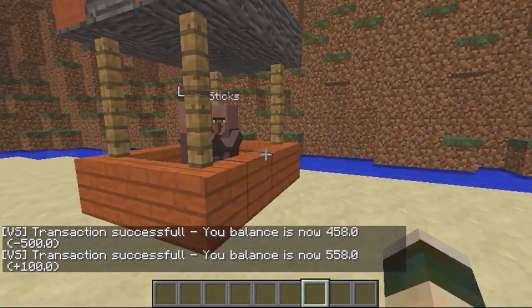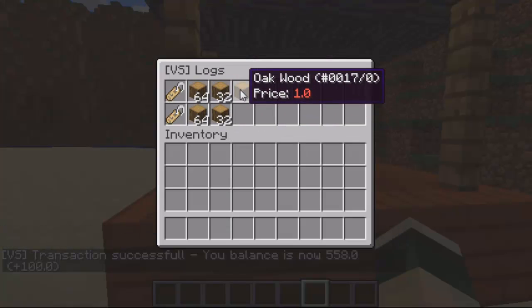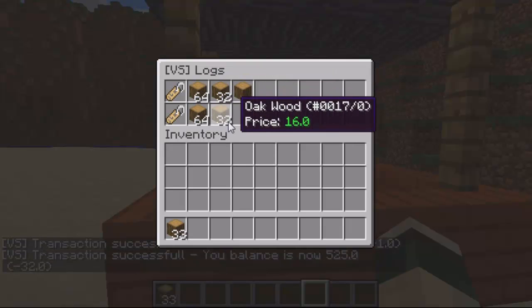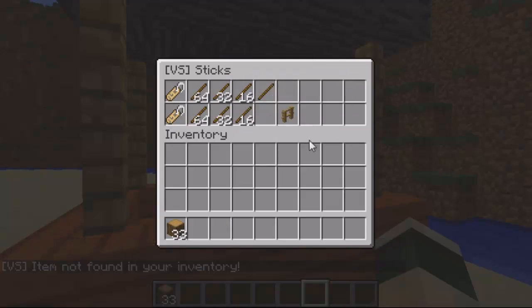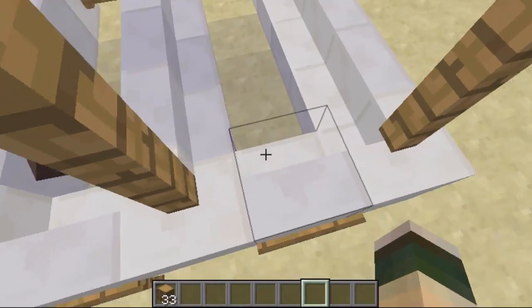Over here I've got logs. You can change the size — for instance you can buy one for one, 32 for 32. When you sell it back it costs a lot less. You just have to set it up the way you want. Sticks are the same again. You can create loads of different shops to sell your items.